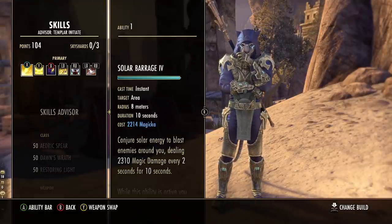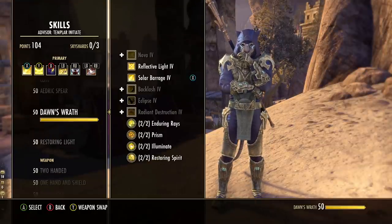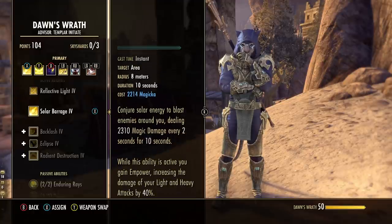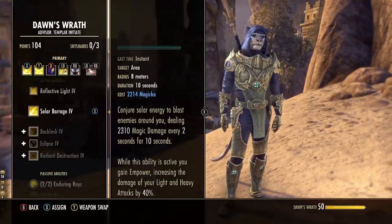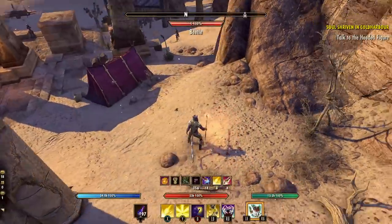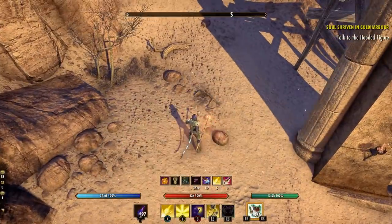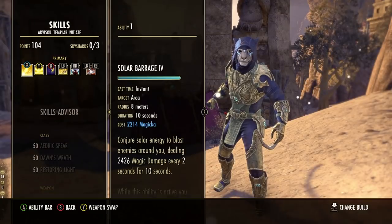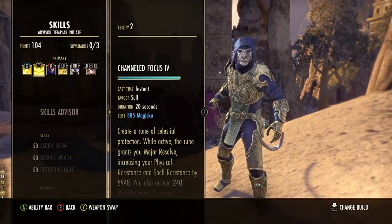Seven pieces of light armor, max magicka on everything, with a mix of Divines and Training traits - the more Training you have, the more experience you gain. Now let's talk about the one bar skills. Solar Barrage is a must-have from the Dawn's Wrath skill line. The Dawn's Wrath passives are absolutely fantastic for the Templar. As a skill itself, it gives very solid magic AOE damage over time - magic damage every two seconds for 10 seconds, which covers most fights.